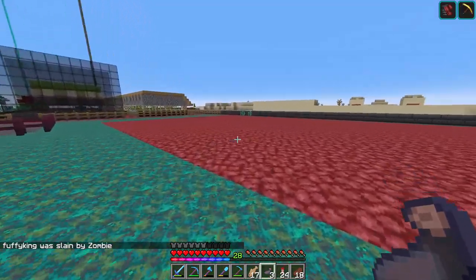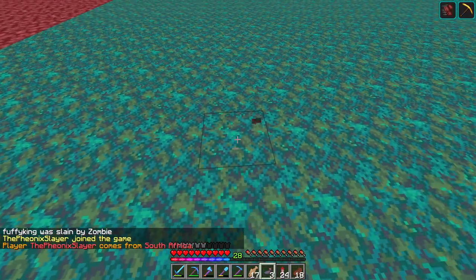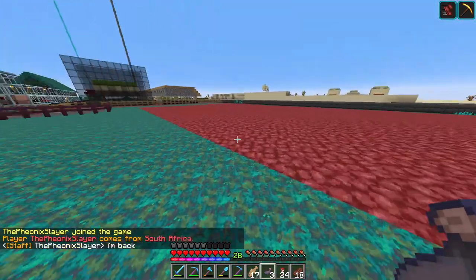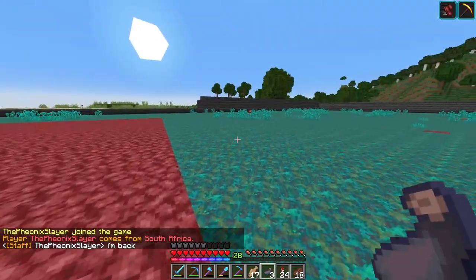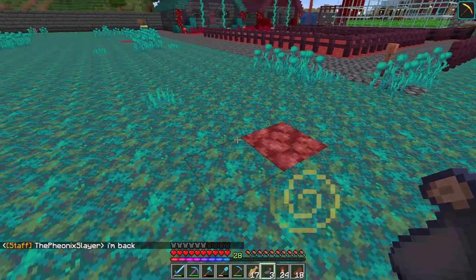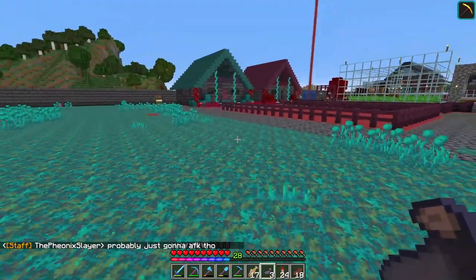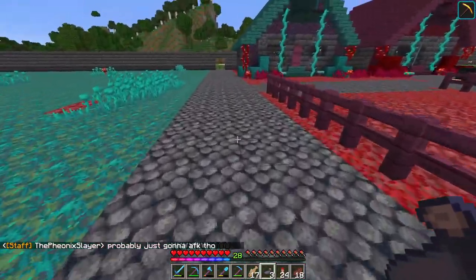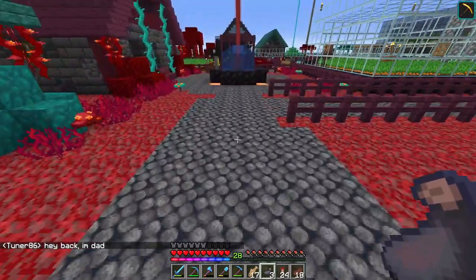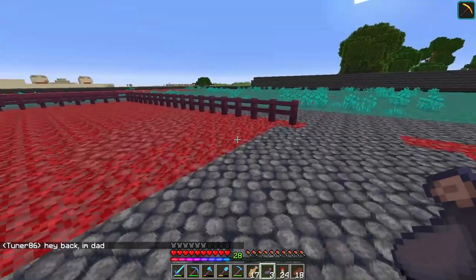As for plans for this section here, all of this is going to be warped nylium — I just have this section here to do. It's just a pain because each block you have to bone meal, so it takes so many bones. And then we've got our basalt roads here, which James is absolutely in love with and will not let me change. I'm not so sold on the basalt for the roads, but it is what it is.